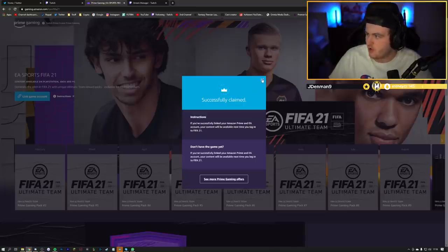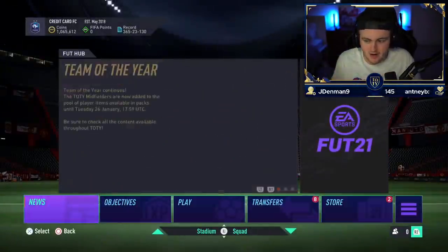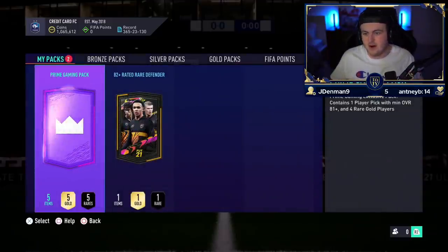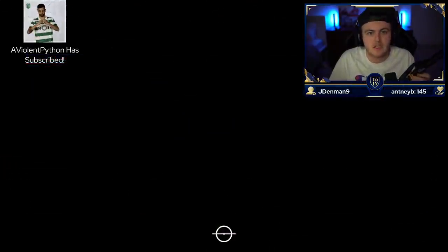I didn't even know what we got — I just know we got a Twitch Prime Gaming Pack, and I was like, we have to open this. If you did it right, you'll get a notification saying Prime Gaming Pack 1, that you've successfully linked your Twitch Prime to your account. It'll appear in your store. So we got ourselves one player pick — a minimum 81 plus — and four rare golds. Let's go for it and see if we get something good.